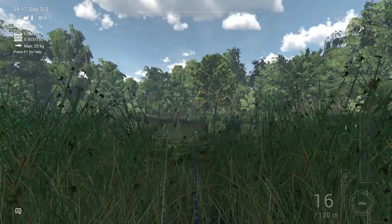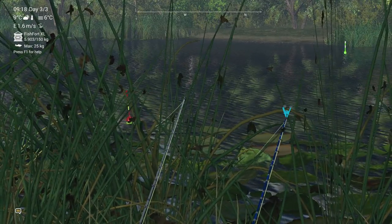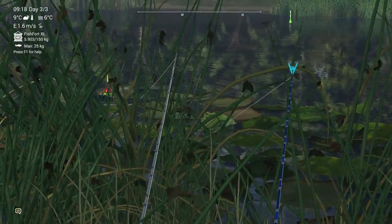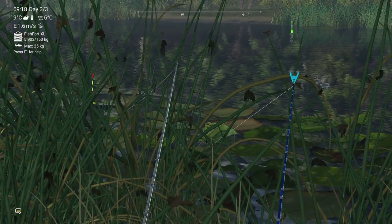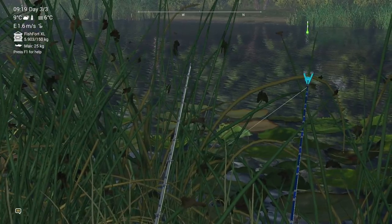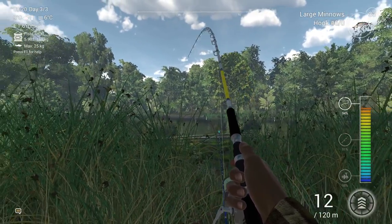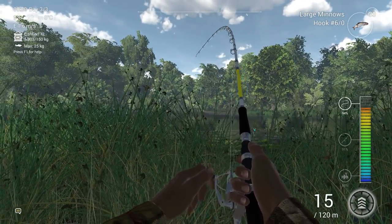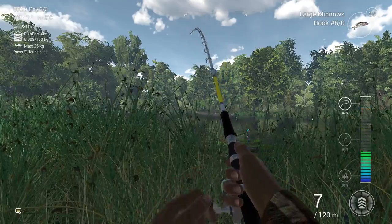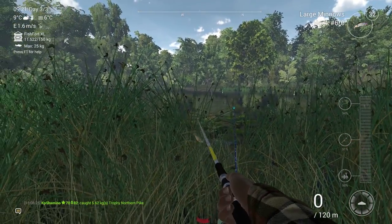Always check that the bottom rod isn't snagged, same for the bobber. If you see it's in the lilies and the shiner or large minnow isn't moving, it's time to unsnag it because you won't get a bite. We got a bite again on the bobber — the bobber is very active today. I'm expecting a bite, wait a little bit longer — and here we go. It's a trophy! Small one but 1,432 currency, not bad. So we've got about 3,000 currency already.